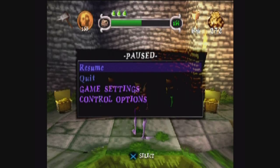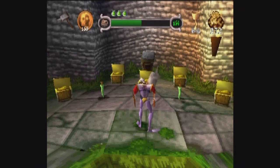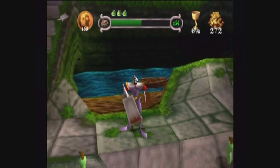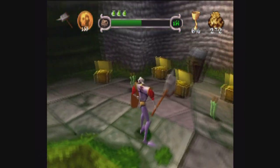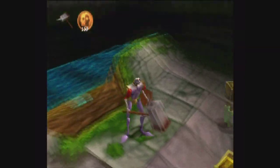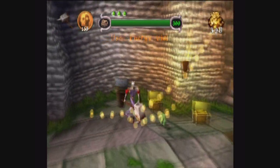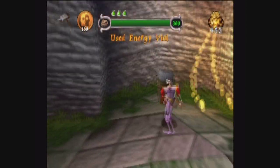Hey guys, and welcome back to another episode of Let's Play Medieval. This is like the third time I've been playing the Graveyard because I keep dying in the water, but I accidentally fell on top of one of the coffins and ended up here. I found some kind of strange secret path, so we're going to check it out. I thought it was kind of cool and worth showing.